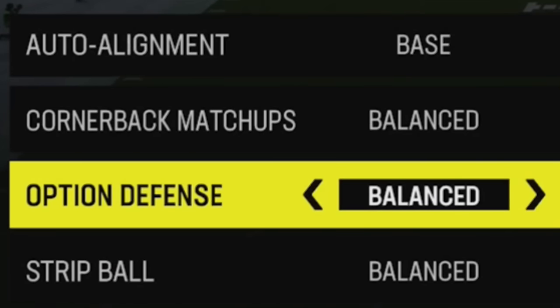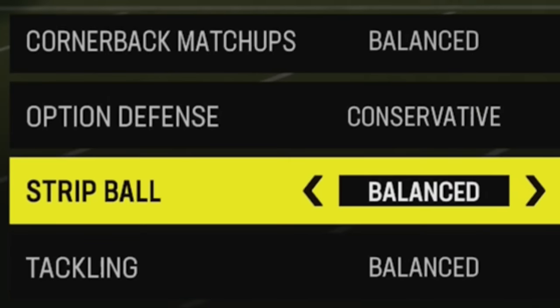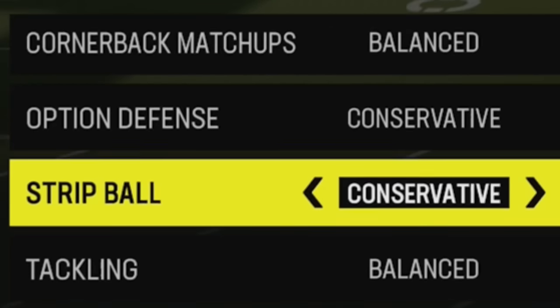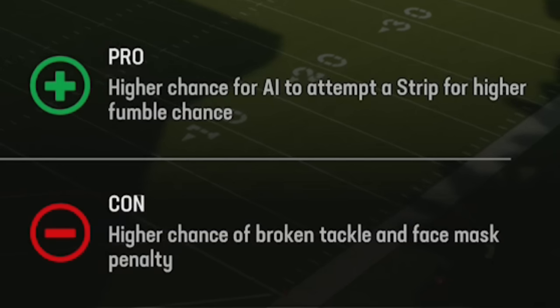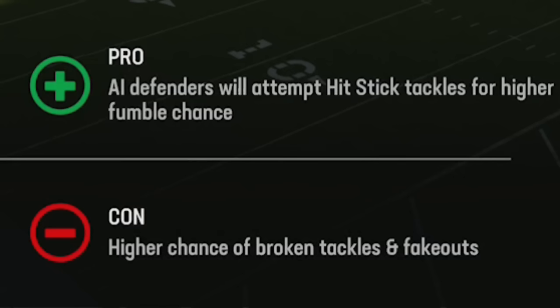For option defense, there's really no downside to playing conservative and focusing on the quarterback, because if you don't have somebody there to contain the quarterback on read options you're going to give up huge run plays. For strip ball and tackling, these are very similar — on aggressive the idea is getting more fumbles via strip fumbles or hit stick fumbles, but I don't really find either works very well.